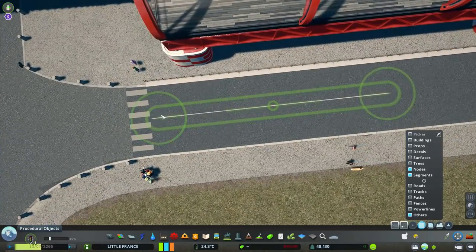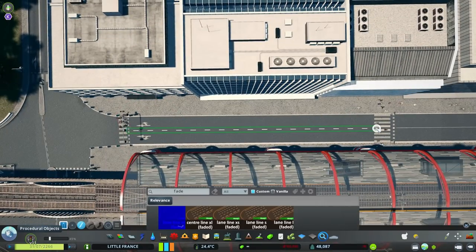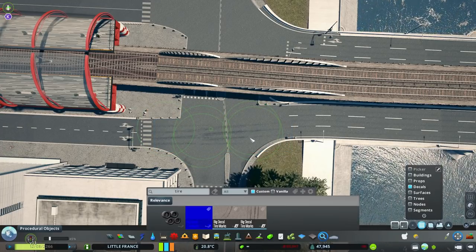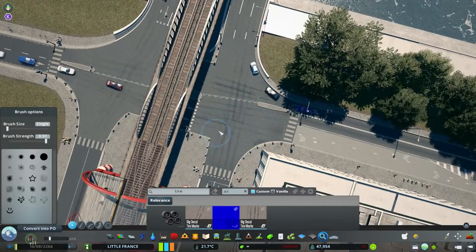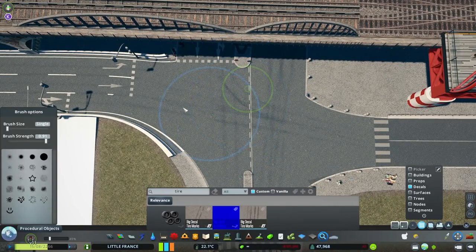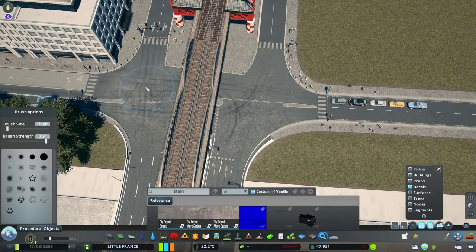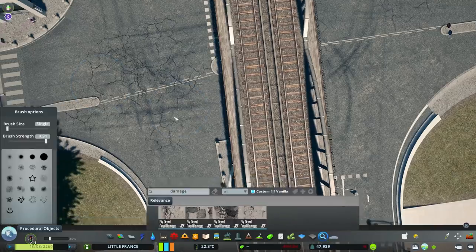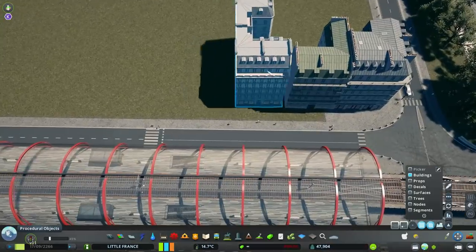I'm adding extra pedestrian crossings so people can reach the metro station from two directions. The two new roads came blank with no lines, so I had to add lines manually. As the last detail I'm adding tire marks, cracks, damage decals, and stains — I don't want these roads to look too clean. Some roads have great textures already, but others are completely plain with no character.